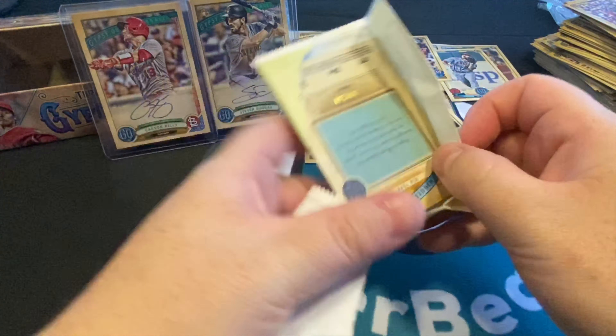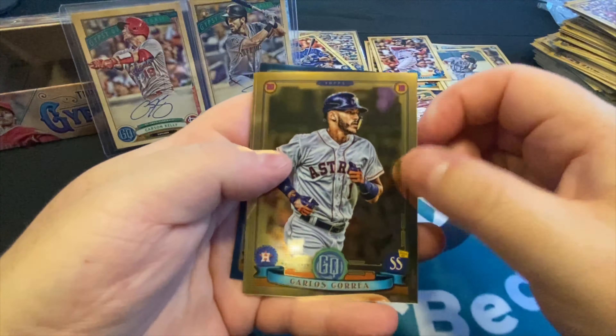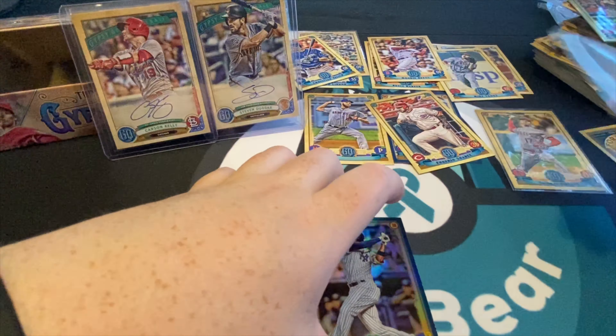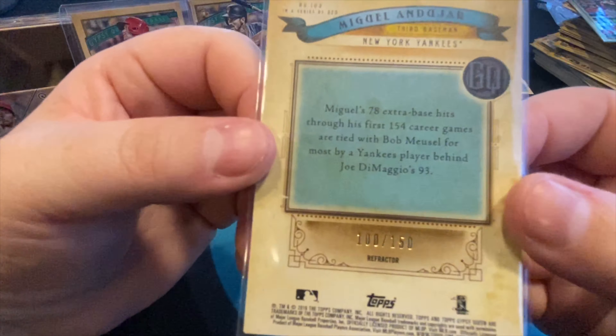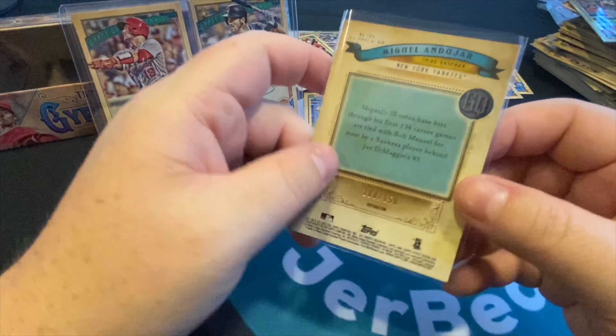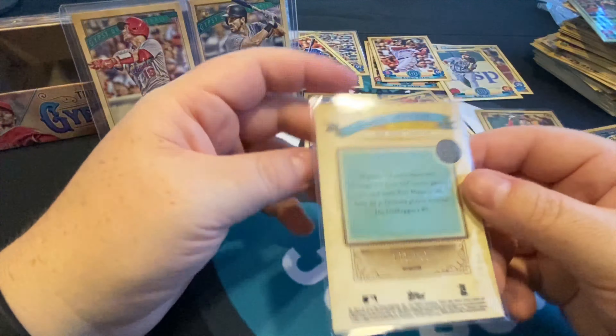Here is our Topps Chrome pack — who are we going to get? There's Carlos Guerrera, David Peralta, and Miguel Andor. It's a blue Topps Chrome — I actually like this card a lot. The Gypsy Queen in a Topps Chrome mixture looks great. This is a nice little hit and it is numbered — out of 150, it's number 100. Those nice round numbers like 1, 50, 100, 150 out of 150 actually matter to buyers. So that's great. We got some hits, we got some rookies — thanks for joining me. We're going to bring you a lot more baseball, and hopefully you'll join us for some future breaks!